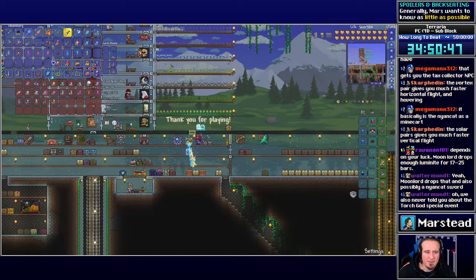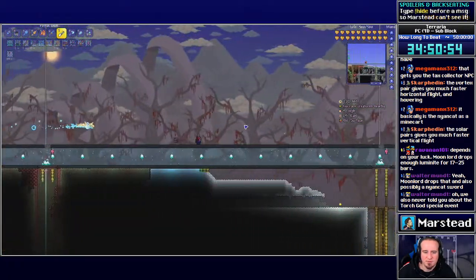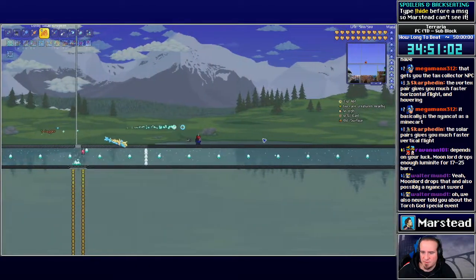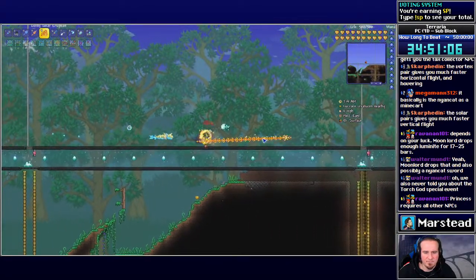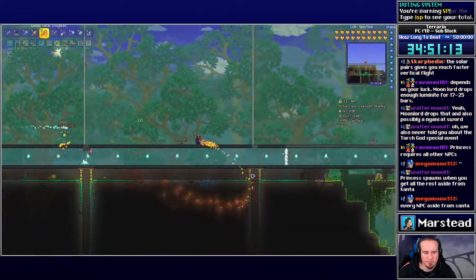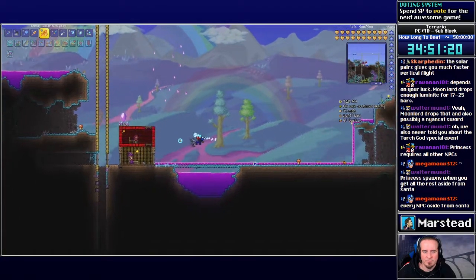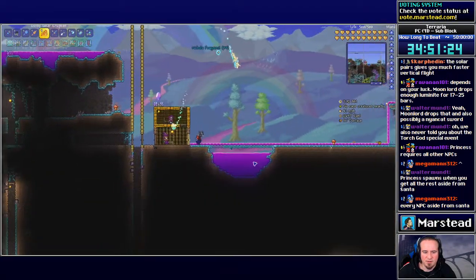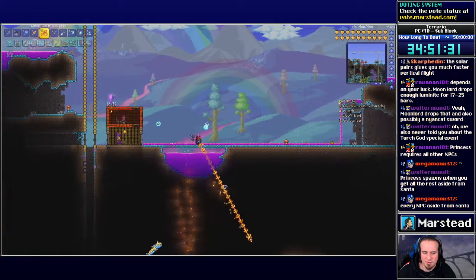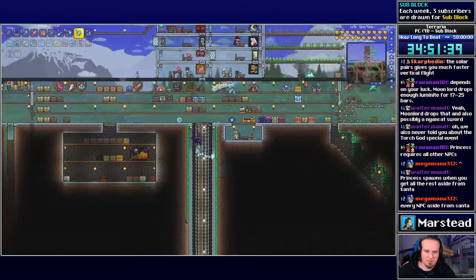I like that little picture of all the NPCs. That guy is the Tax Collector. I don't think I ever got the Princess — how does she spawn? Thank you for playing. This game was a goddamn treat. I might go try to get the Tax Collector NPC really quick and pick up my fragments from the purple pillar. All other NPCs except Santa and Princess — then I might see what the mine cart looks like.